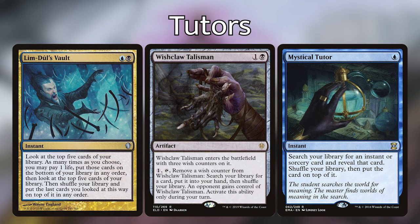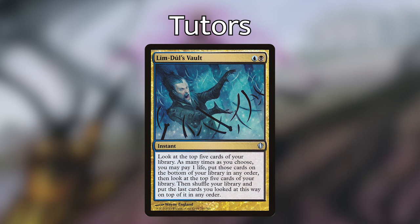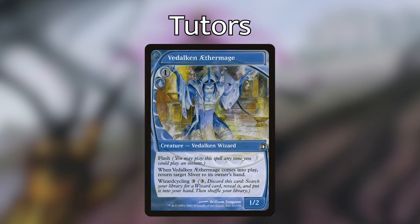So Lim-Dûl's Vault, Wishclaw Talisman, and Mystical Tutor each give us some type of tutor effect. Wishclaw Talisman is a little tricky because it comes in with three wish counters and we can pay one mana to tap it, remove a wish counter, and search our library for any card and put it into our hand, but we have to give the talisman to one of our opponents — so we really don't want to use this until we're absolutely ready to win the game that turn. Lim-Dûl's Vault lets us pay one life to look at the top five cards of our library, and if what we want isn't there we can pay a life to set those cards aside and look at the next five, repeating until we find what we need. Mystical Tutor lets us go find Final Parting and put it on top of our library. I'm also playing Vidalken Aethermage, which has wizard cycling — you pay three mana and discard it from your hand to search your library for any wizard, reveal it, and put it into your hand. So if the Worldgorger Dragon plan fails, we can use Vidalken Aethermage to find Dualcaster Mage.